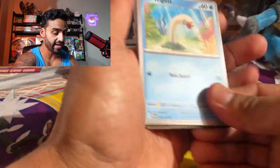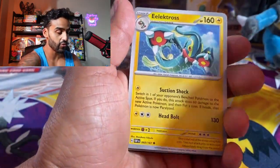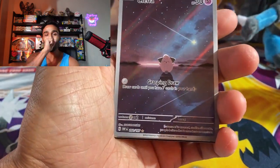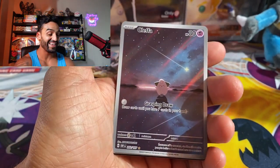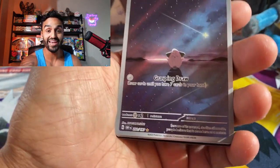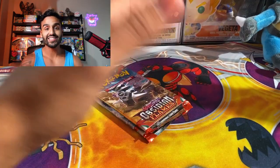Three more packs — let's see if we can do it. Got a Shuckle, Bisharp, Magneton, Electross, Flamigo, Bronzong, Armarouge. Oh no way, I can't believe we just pulled this — oh my god, this thing is amazing! That is an amazing artwork on this Klefki card — I can't believe we just pulled this! We also got a double and a Claydol. Asking and shall receive — got one Illustration Rare, two more packs to go!